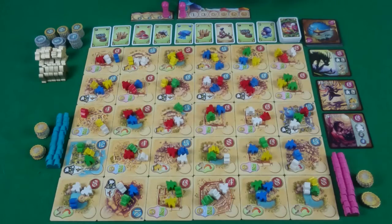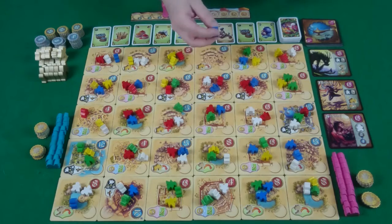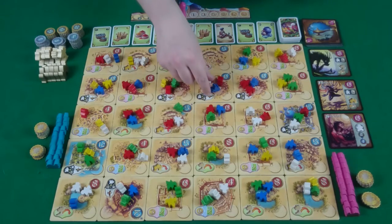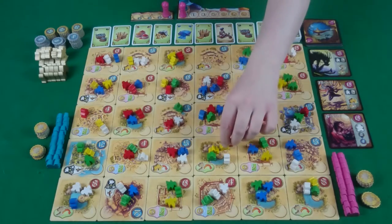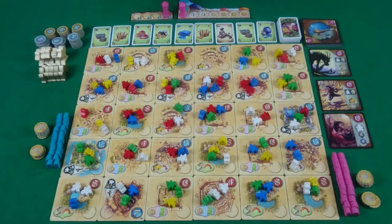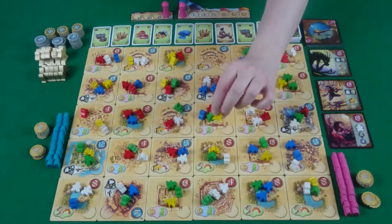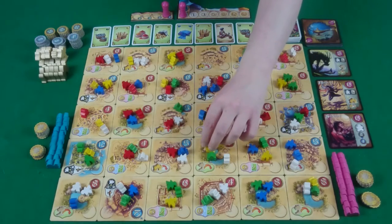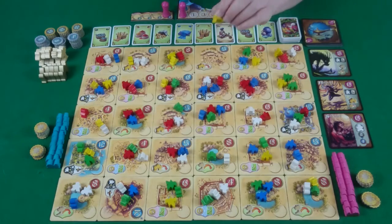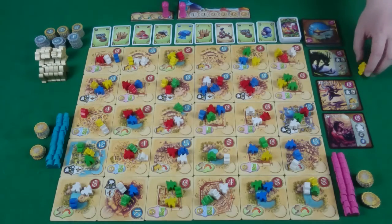On your turn, pick one tile that has meeples on it, pick up all the meeples off that tile, then move along dropping a meeple on each tile as you go. The final tile you reach must have a meeple that matches the final meeple you're dropping — so if you're finishing with a yellow, the tile must have a yellow meeple on it. You then take off any meeples matching the colour you dropped on that final tile. Yellow viziers sit in front of you and are worth one point each at the end of the game, or if you have the most you get an additional 10 points.